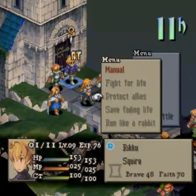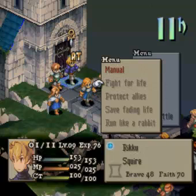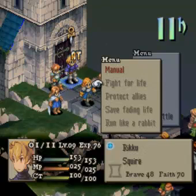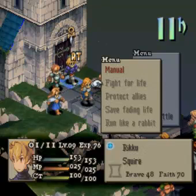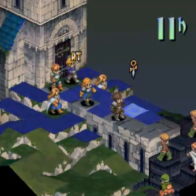We can go to Auto Battle. These don't look available, but they actually are. Fight for life means you do everything you can — you go on the offensive. Protect your allies, you defend. Save failing life — whoever has the least amount of HP, your character will run to them. Run like a rabbit means you get away as fast as possible.